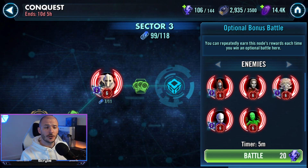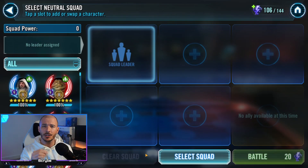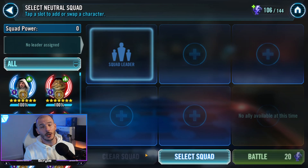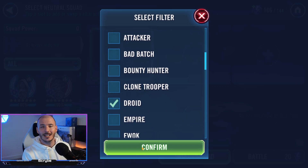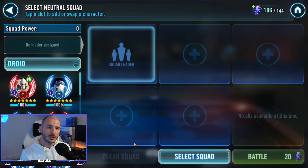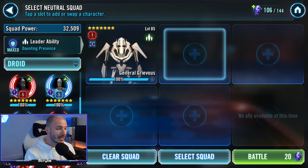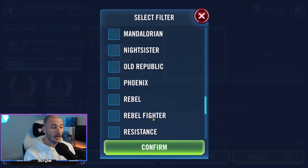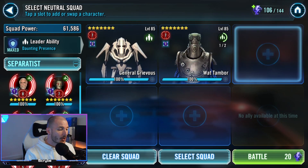For the droid kills, I recommend you go up against the optional boss battle. Don't worry so much about getting kills as you go through. What you want to do is get through the Sector as fast as possible to build up your data disks and unlock the other sectors, then come back and farm the bonus node at the end with the Nightsisters on it, because ultimately you'll be farming up data disk materials.